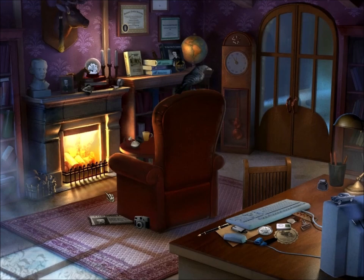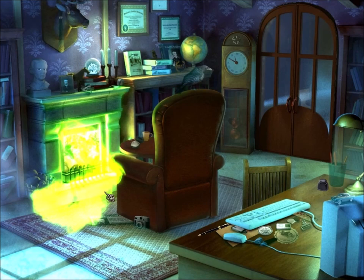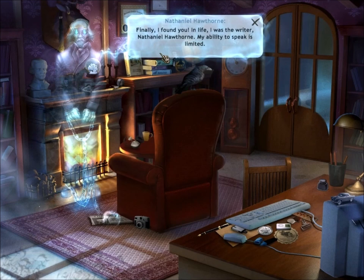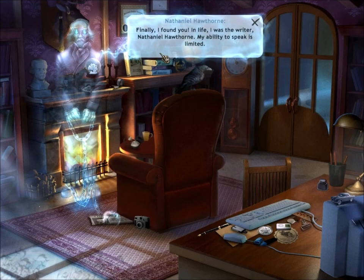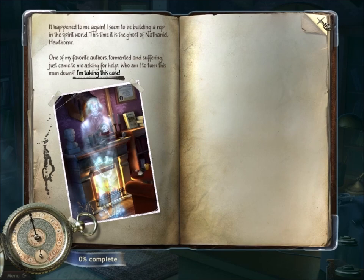Okay, I'm a famous ghostwriter — and I mean ghostwriter literally in the sense that I get visited by ghosts and famous people. Today's ghost is Nathaniel Hawthorne. Finally I found you! In life I was the writer Nathaniel Hawthorne. My ability to speak is limited. The puzzle of my death torments me. You're gifted with the connection to the spirit world. Will you take my case? Well, Nathaniel Hawthorne is one of my favorite authors. How could I not help him?